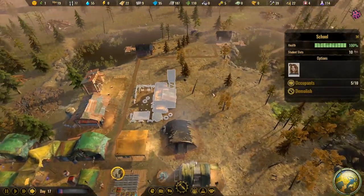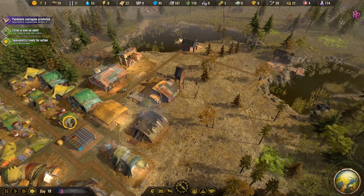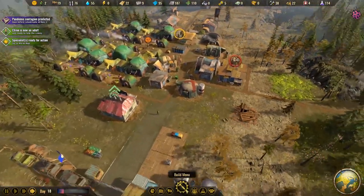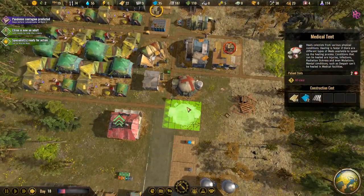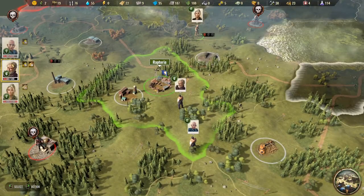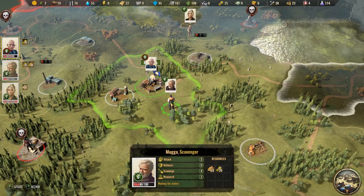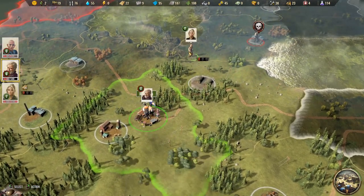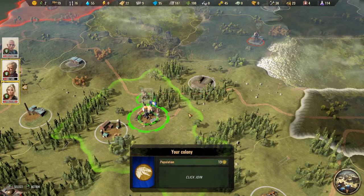We've got five students and the school holds 10. And there's a pandemic coming. That means we're going to need hospitals ready for the unfortunate wave of disease heading our way. The heat wave wasn't too much of a problem, so the pandemic should be handled the same way. Let's send both of our specialists back for rest.